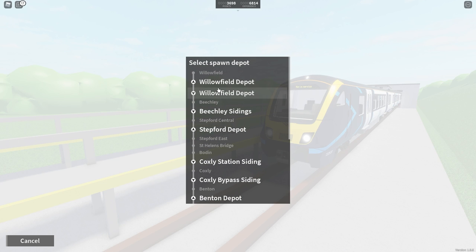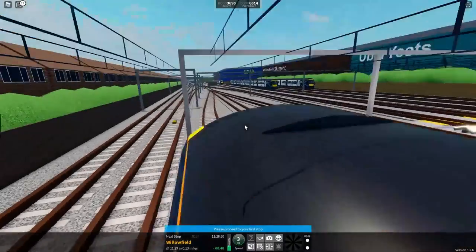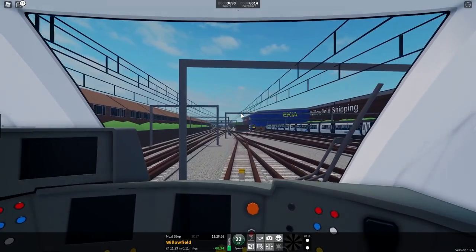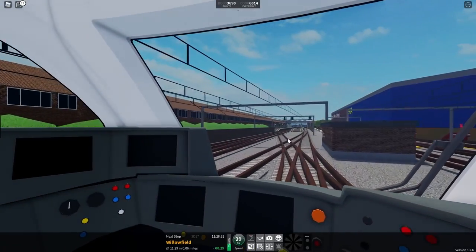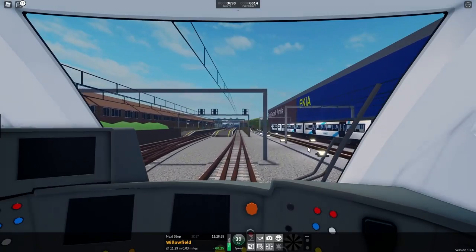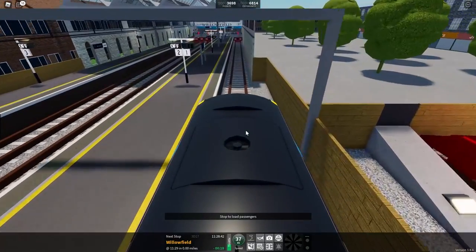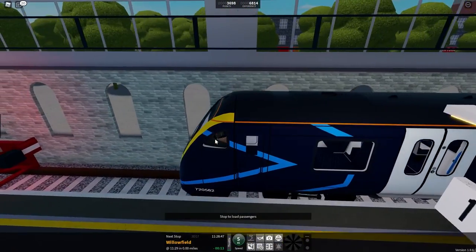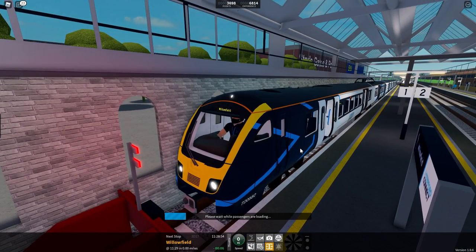It's going to be a pretty long journey but hopefully it shouldn't be too bad. We'll spawn at Willowfield depot, pull into Willowfield, terminate there, then turn back to go to West Wyvern. Let me make sure all my sounds are turned up — I can barely hear this. We'll go ahead to the buffers, stop there, open the doors, and get ready to turn around.